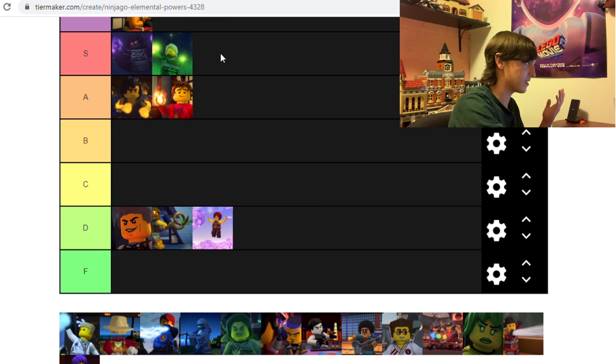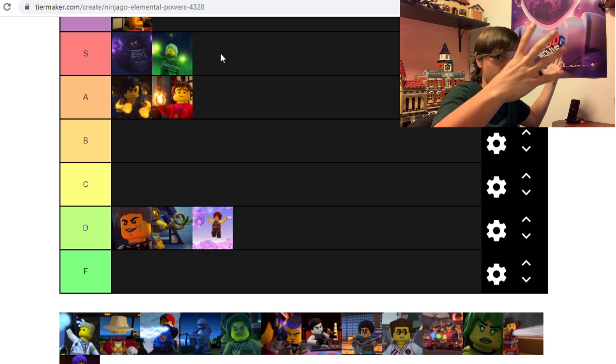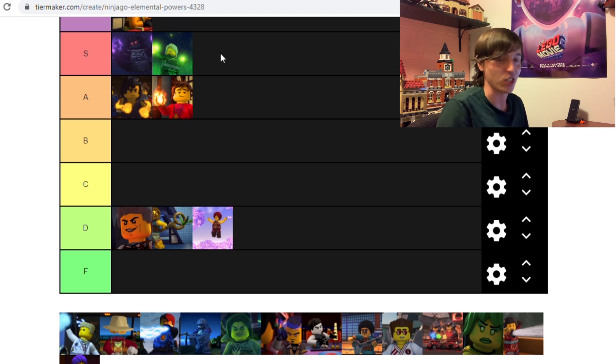Lloyd, as I said, is an S tier. He is similar to Cole in that he's just raw power, but his power is more than just physical strength — it's just energy. Literally his element is called energy, and it's just so powerful. He has his green power and he can do so much with it. That's an S tier power.